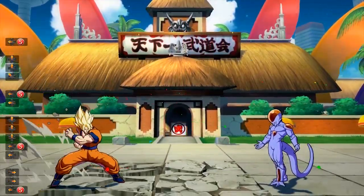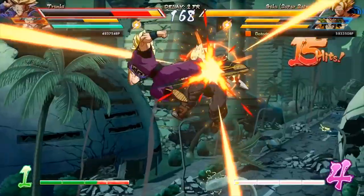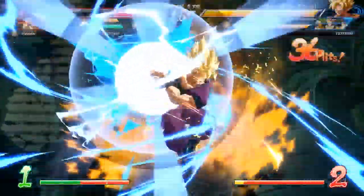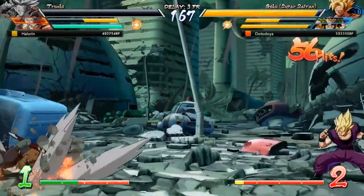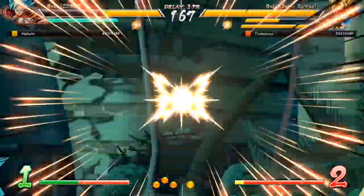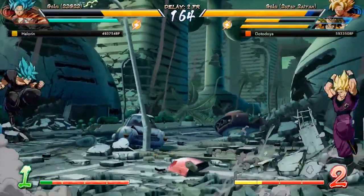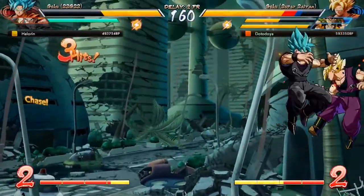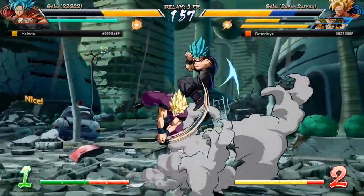That's pretty much my thoughts on guard cancel and reflect at the moment. I would love to see these two aspects of the game get buffed, and I would love for them to take a look at defense in general in this game. I think it's fine as is — I enjoy the game a lot after all — but I do think out of every area to improve, defense would probably be the one that most people would appreciate. Make sure to let me know your thoughts on guard cancel, reflect, and defense in Dragon Ball FighterZ down in the comments below. I know my opinion is probably different from the very large majority of you, so it's nice to read everybody else's thoughts.